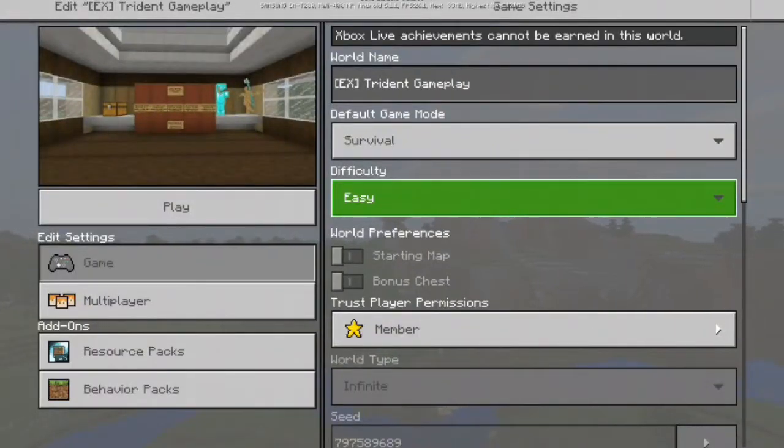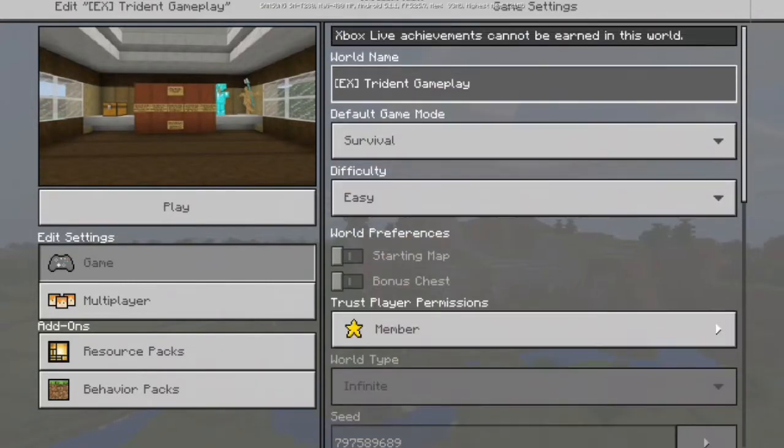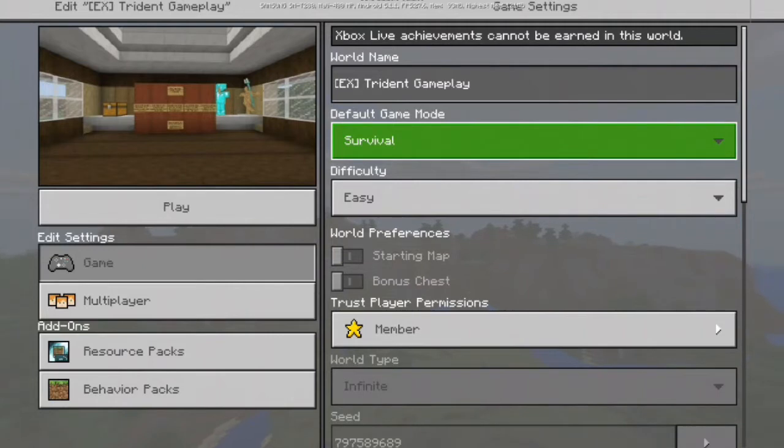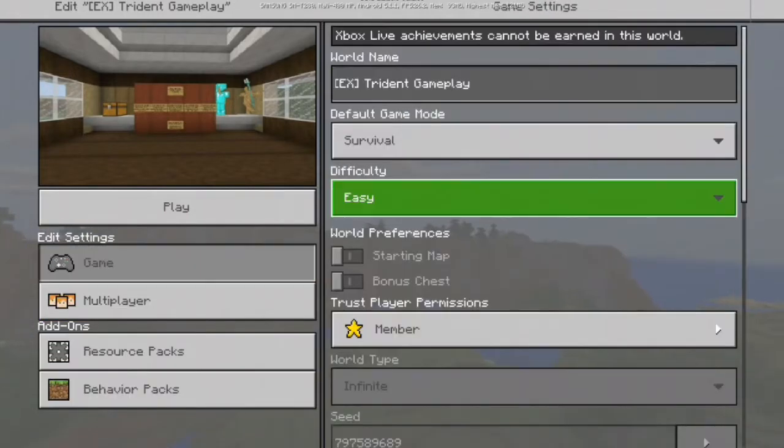What's up guys, Nether Ninja here, welcome back to another video. Today I'm going to be showing you how to get enchantments on the trident. You can't do this in-game yet, probably in the next beta build, but there is a map where Cameron the Wolf edited some NBT data and made it so you can actually have enchantments on the trident and they do in fact work. You've got loyalty, impaling, channeling, and something else I forgot.